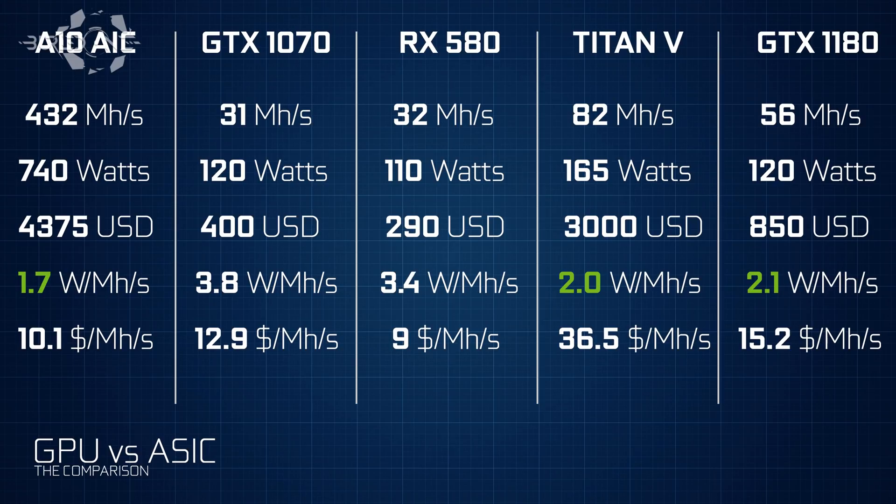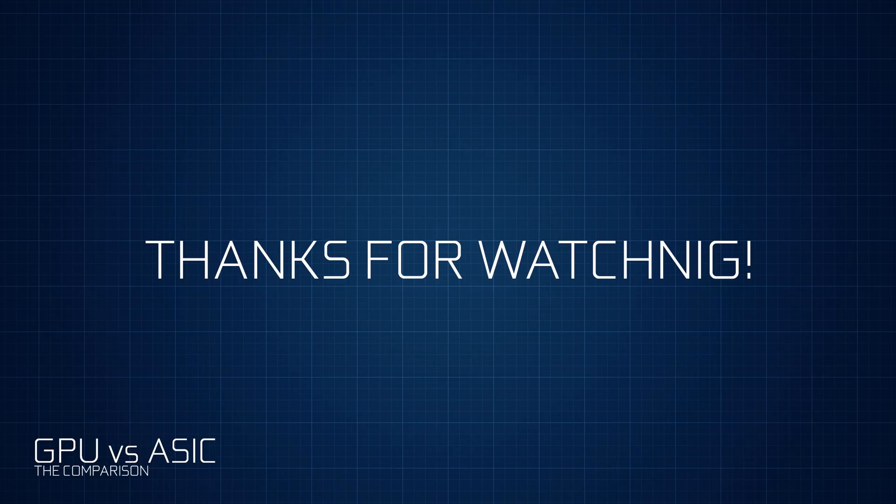Looking at these numbers, you can clearly see that the Titan V and GTX 1180 are about the same efficiency as these ASICs. If you can get graphics cards cheaper or if you don't mind electricity costs, the previous generation of graphics cards — especially RX 580s and GTX 1070s if you prefer simplicity and plug-and-play — will still be very suitable for mining. I made this video because I don't want you to think ASICs are so much better. There's some serious awesome stuff coming out for Ethereum mining that are not ASICs, so stay tuned. See you guys in the next one.